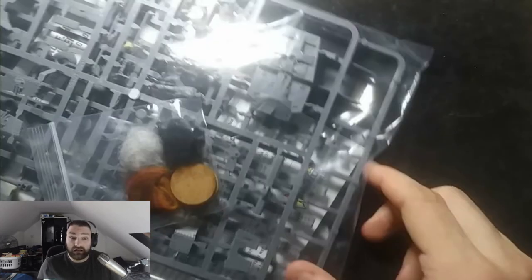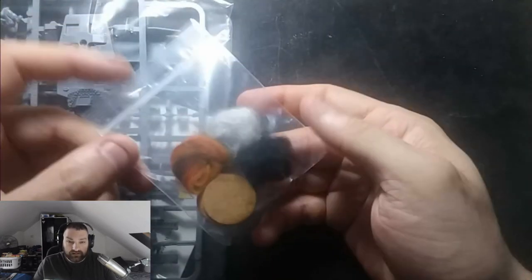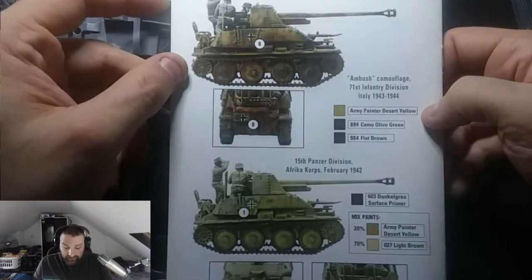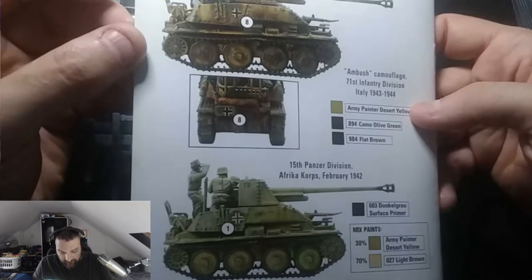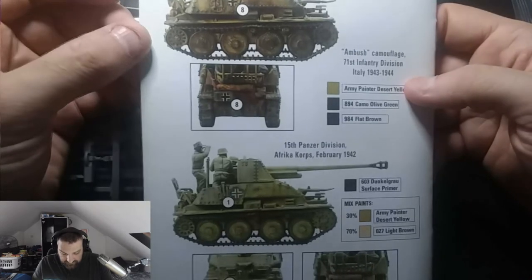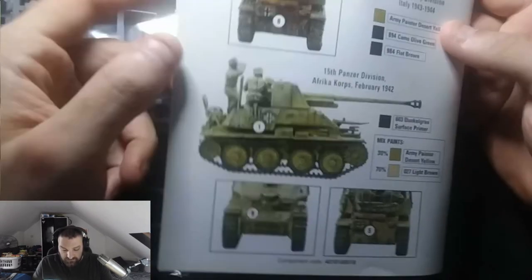Of course you get your fire damage and smoke abilities, because some tanks have smoke launchers that are physically represented in the game. And you get the paint guide — nice pictures on glossy paper with actual digital images of the model itself.